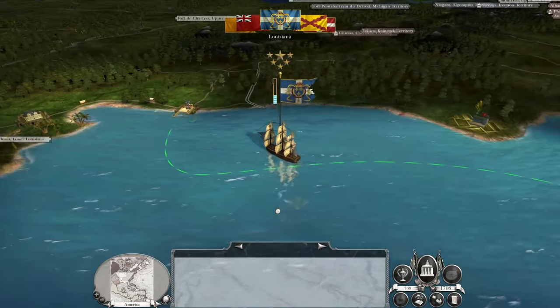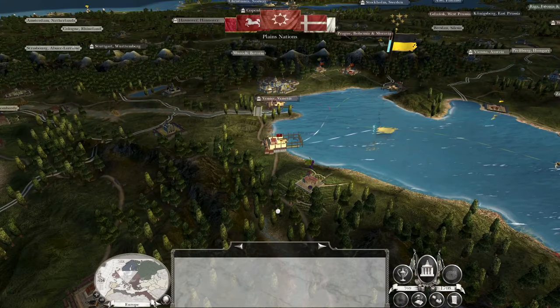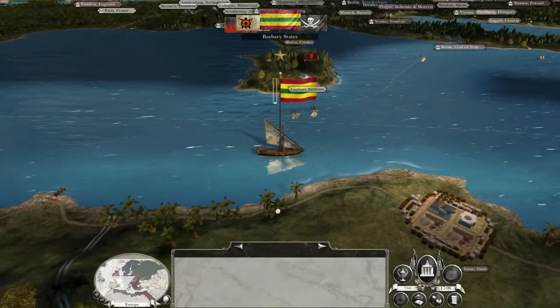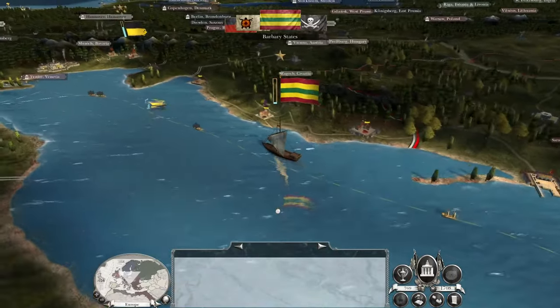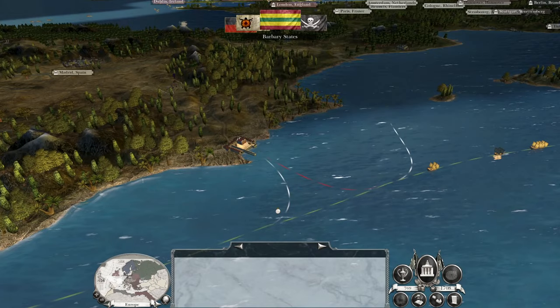We just need to spend a few turns upgrading our tax base, then we can push again. Now that we've cleared almost all the Ottoman forces out of the Middle East — well, Cairo's still a thing. I don't mind sieging Cairo rather than attacking it, because we've got a lot of things to spend our money on anyway.